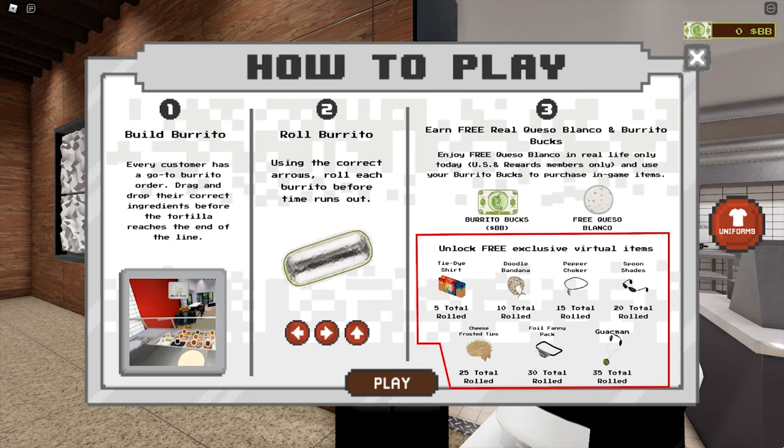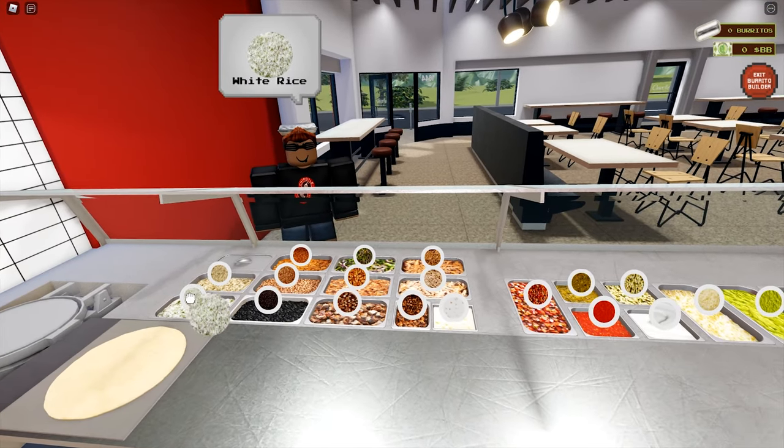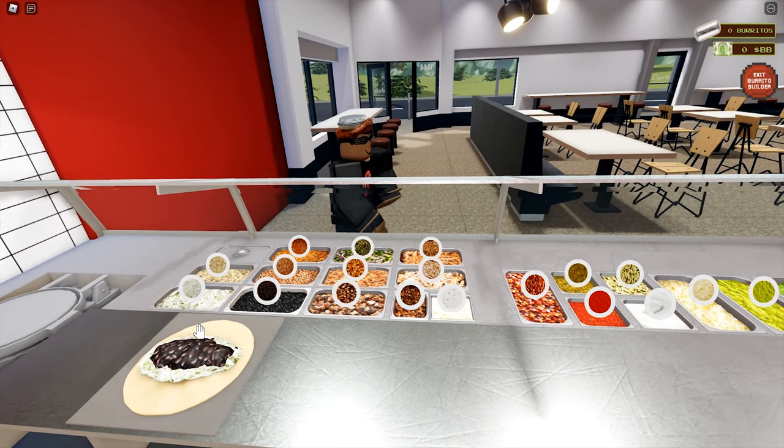These are the 7 prizes. Once you make 35 burritos, you get all the avatar items. Basically you have to match the ingredients requested by the customer — match them with their pictures.